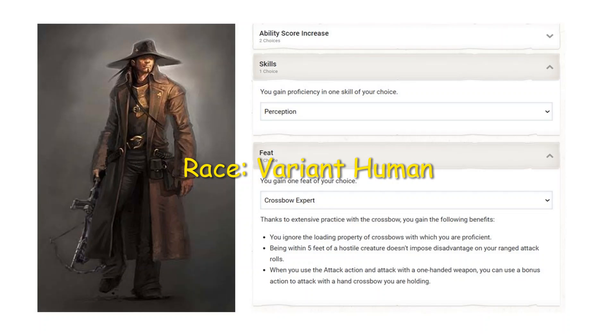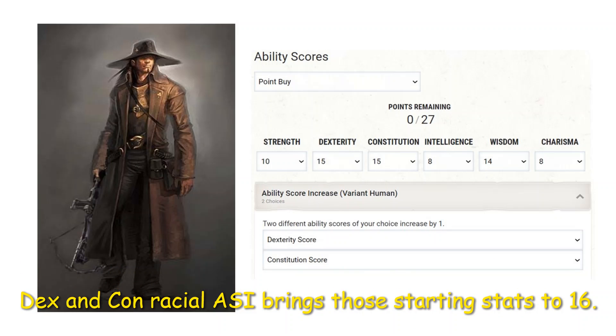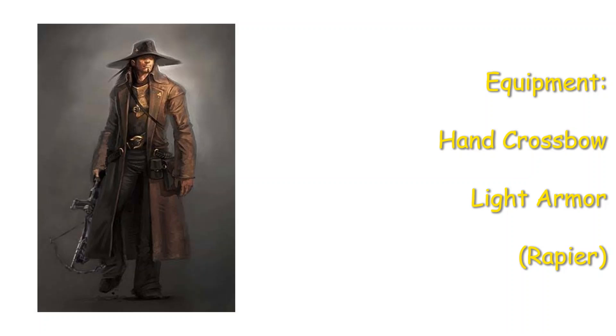Race: Variant Human! For the skill proficiency, take Perception. And with the feat, Crossbow Expert of course. The damage from levels 1-4 is slightly higher here than with Sharpshooter. Abilities: Strength 10, Dexterity 15, Constitution 15, Intelligence 8, Wisdom 14, Charisma 8. You can put the Wisdom points wherever you want, but with Strength and Con save proficiency and the high Dex score, pumping Wisdom goes a long way to shore up those saving throws. Equipment: you'll need a hand crossbow and the best light armor you can find.